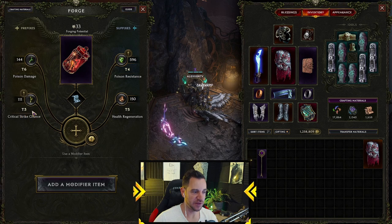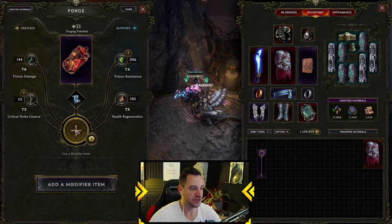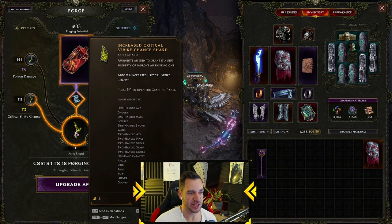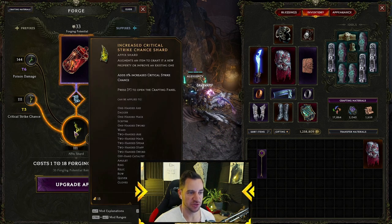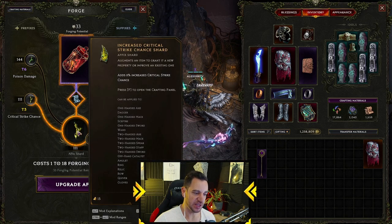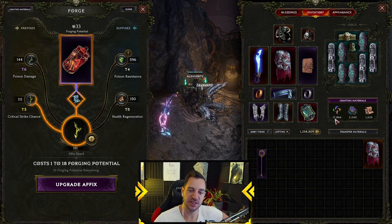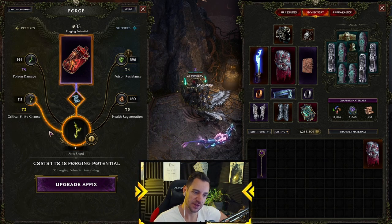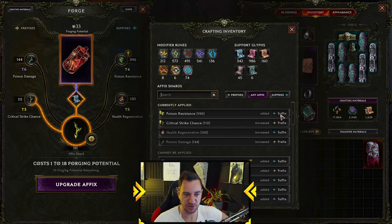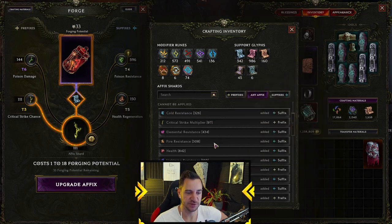You start with tier one where there is one affix on it, and with each forging you do with a shard you increase that. For example, if I want to increase the poison node to critical strike chance — which is tier three — I click on it and it automatically adds the correct shard necessary for this, which would be a critical strike chance shard, and then I can upgrade it by clicking here. You need these shards — you find them through the campaign or through playing a lot. As you can see in your crafting materials, I have 17,864 shards.